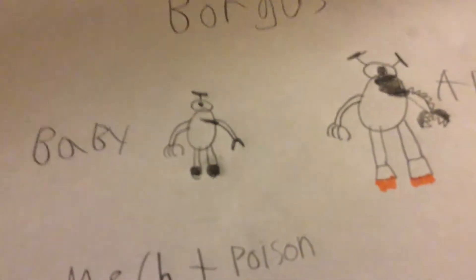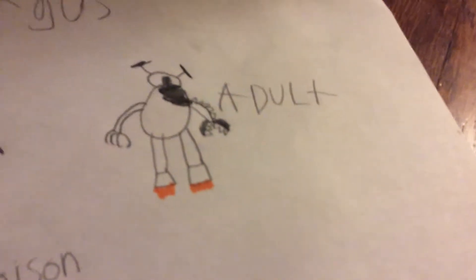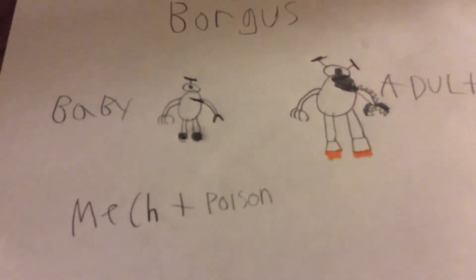Then next we have the Borges. As you can see, the baby form has a little propeller on his head and a robot arm, and the adult form grows rocket boots and stuff. It's mech and poison.